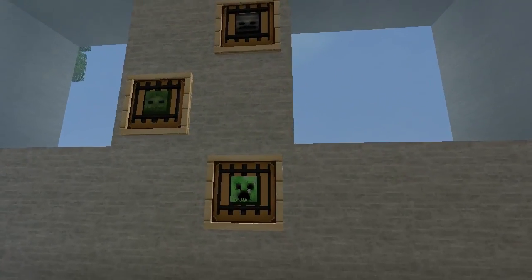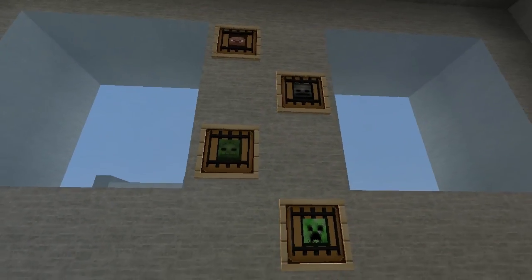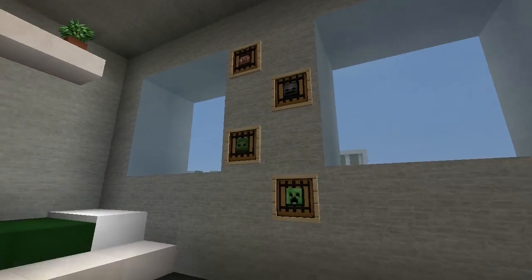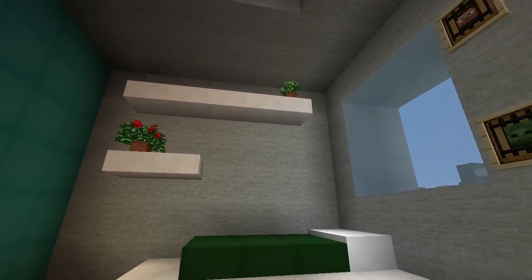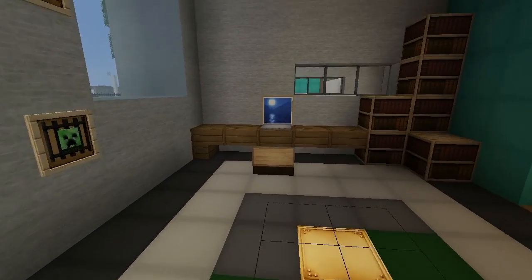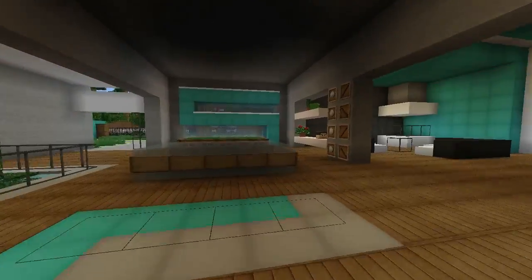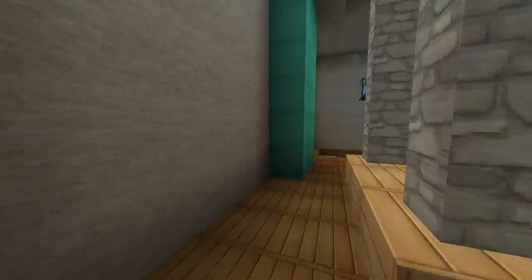This is a bedroom — wow, that looks interesting. How has she put two items in one picture frame? I've never seen that before. There are shelves up here which look great — I really need to start using shelves more. There's a nice little bed, a rug, a desk, and some bookshelves. Really, really like this room.